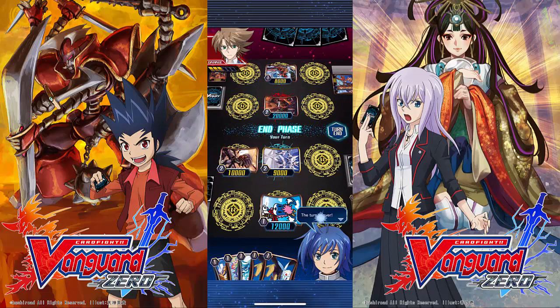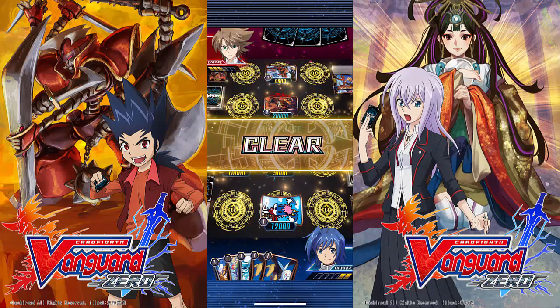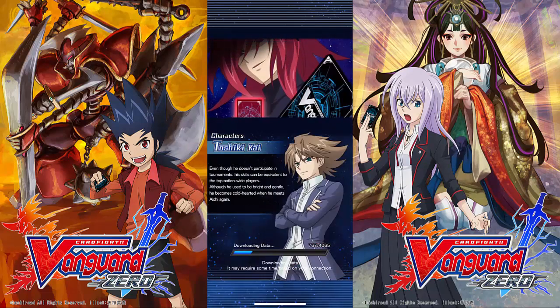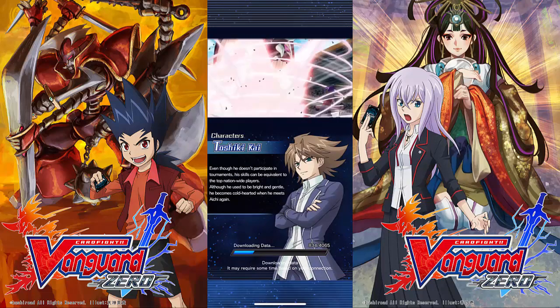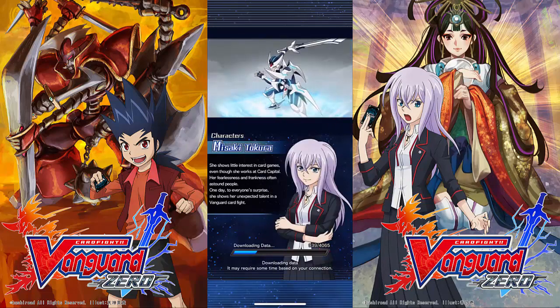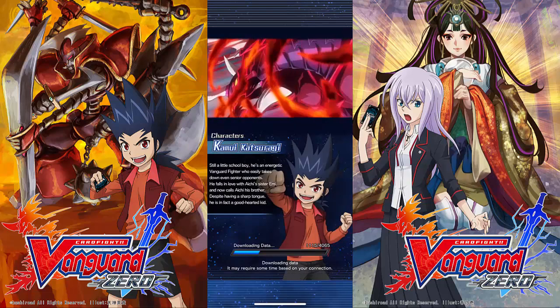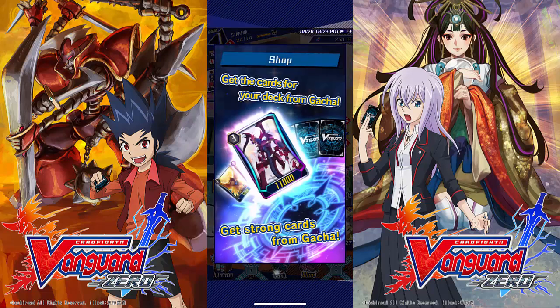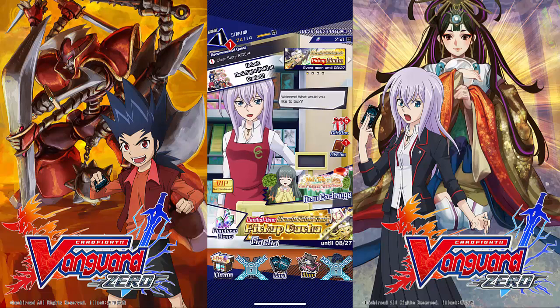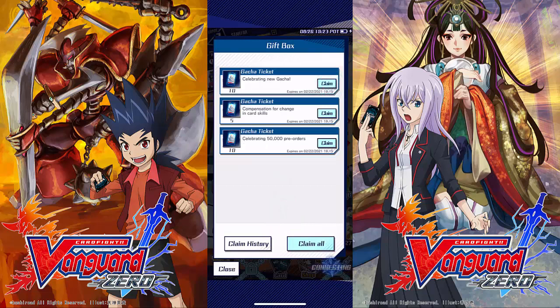Now I'll show you some of the other elements of the Vanguard Zero app. That first battle isn't supposed to be very difficult — it's honestly just a warm-up. You see some of the other characters and animations, including Kai who you were battling against — you can consider him a rival. Some of the animations in this app are absolutely amazing. The app layout includes login bonuses where you can pick up gems and additional cards just for logging in, and you can explore the store.